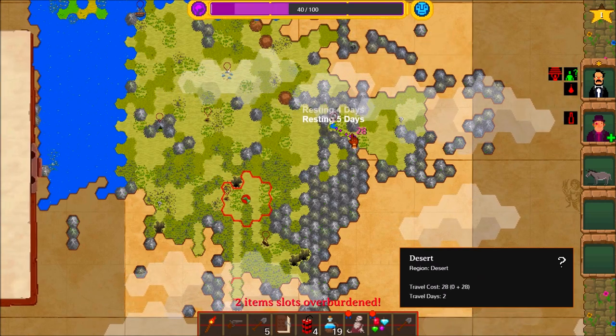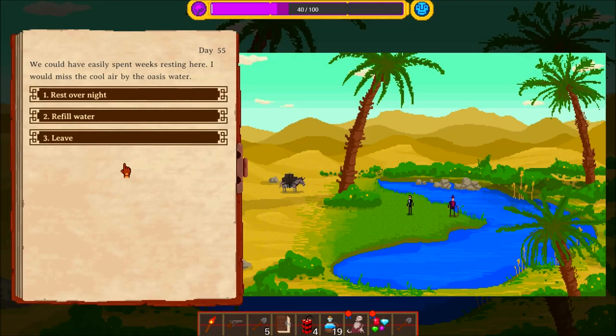We're gonna arrest you. Okay, that didn't work. Our attempt to subdue Yegani Tarapura was unsuccessful — she slipped away, screaming angrily at us, and strode angrily into the wilderness. Resting. We could have easily spent weeks resting here — I would miss the cool air by the oasis water.